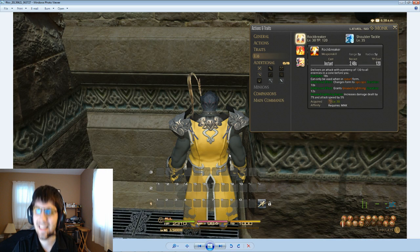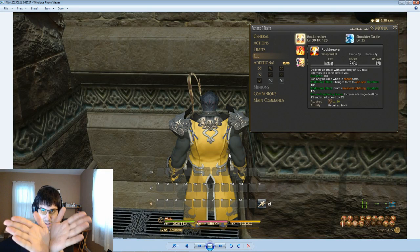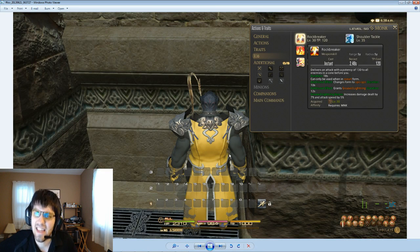First we have Rock Breaker. It's instant cast, it's got a range of five yards, a radius of five yards, so we can guess it's AoE. It's got a recast of what looks like the global cooldown with skill speed in place. It costs 120 TP out of 1,000. It delivers an attack with a potency of 130 to all enemies in a cone before you — so in an area in front of you, just imagine a cone like that. Its duration is 18 seconds, and it can only be used in Corel form. It's a little weird that it told us the duration before telling us what it actually does — I think that might be a little bit of a bug. Unless you do the attack for 18 seconds, that would be crazy.